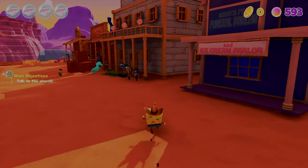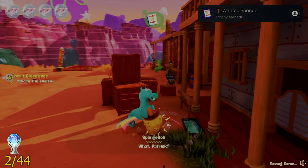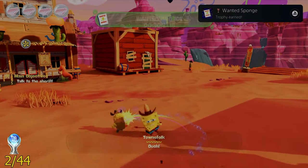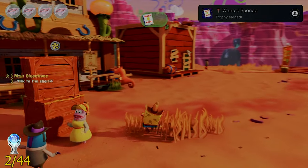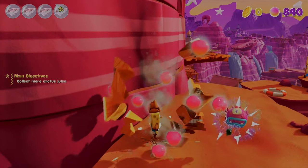While here in the Wild West, I wanted to break the rules and get the next trophy called Wanted Sponge. I got this by going around and slapping 25 unsuspecting NPCs. We then get enlisted to help the town and get their favorite drink — cactus juice.